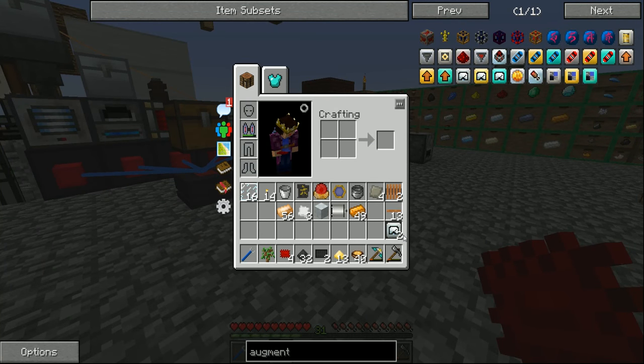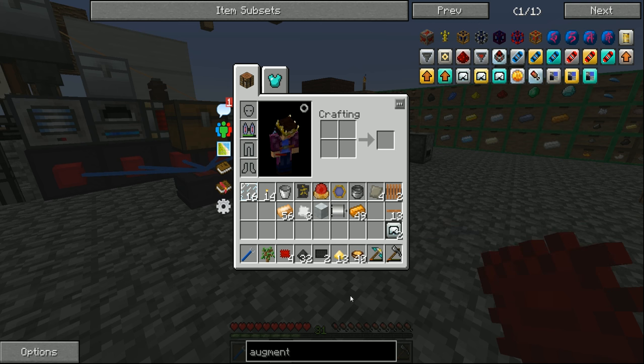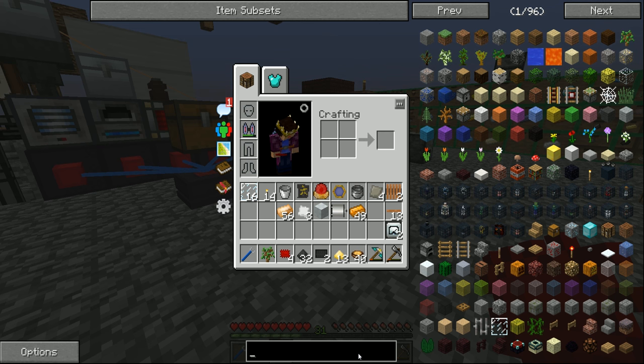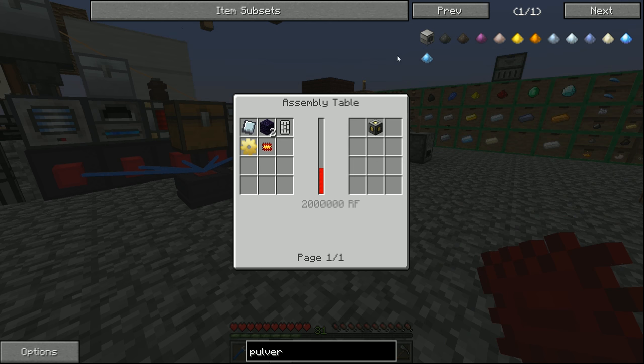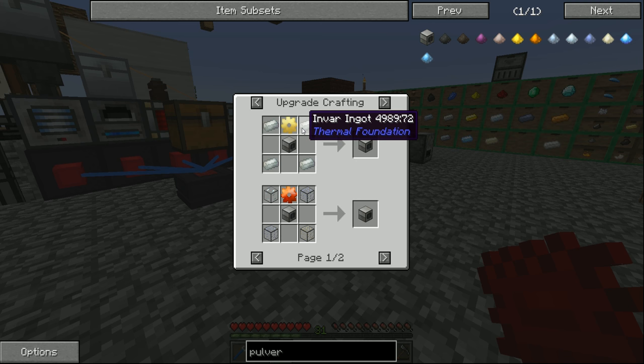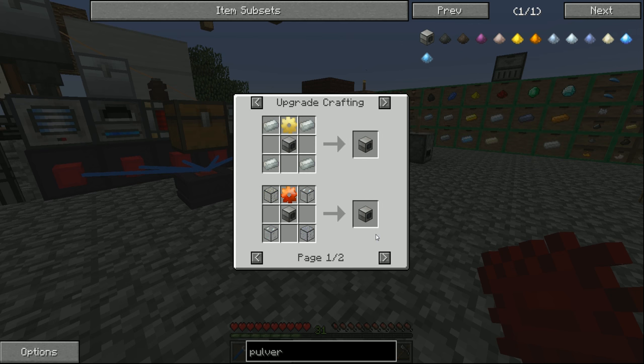Now we've made these two upgrades, but we can't actually put them into our current machines. If we hover over these and press shift it says 'requires a hardened machine.' To do that there are two ways: one is to make the machine using a hardened frame from the start, which we didn't do. But what you can do instead is upgrade them by crafting the machine with other items - for example you can turn a basic pulverizer into a hardened pulverizer with four invar and an electrum gear. This seems like the much easier way, because making a hardened machine frame from the start takes more time, more power, and more expensive resources.